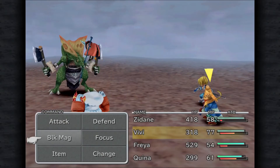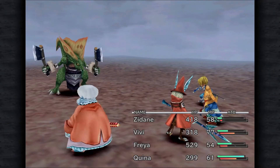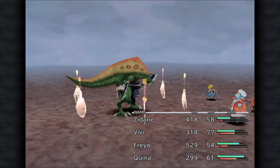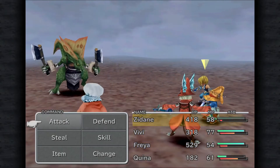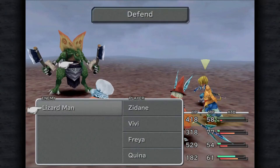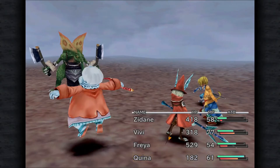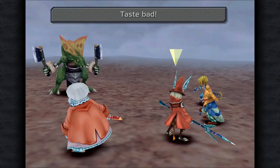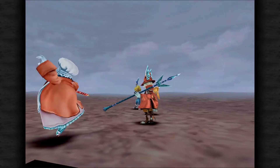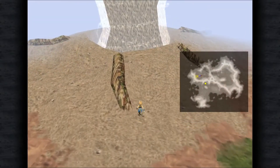You shouldn't kill it, right? I expected it to come. I can't steal anything else — I don't believe that's a true fact. God, I wish I had a healer. Why are you not stealing? Come on. I don't think you have that much HP, do you? I didn't even have anything worth stealing.